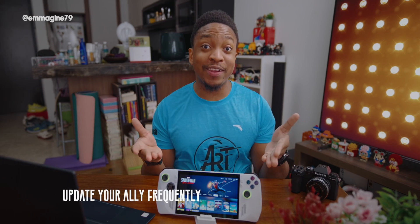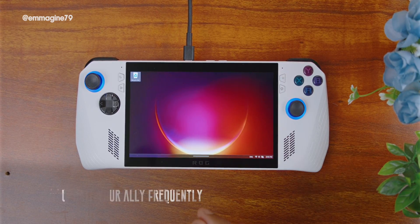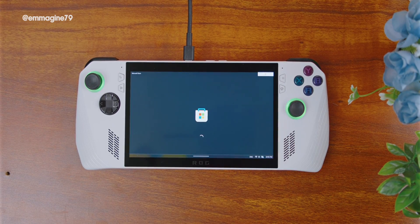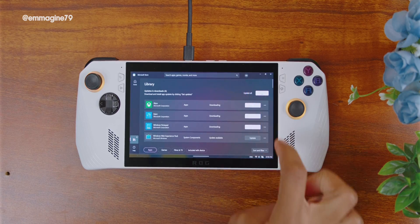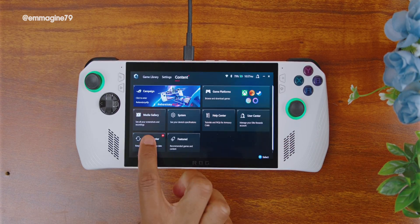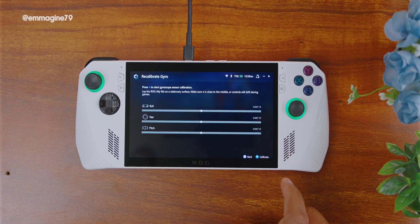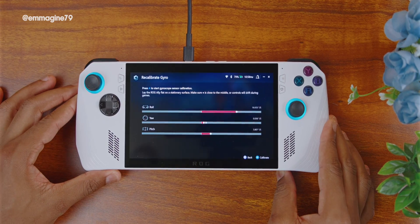Update your Ally frequently. Asus has been very generous with updates to the ROG Ally. You can get updates from four locations: the Microsoft Store, the MyAsus app, Armory Crate, and Windows Update. Updating your Ally ensures better game performance, and sometimes new features are introduced — such as gyro support that Asus added in an update last year.